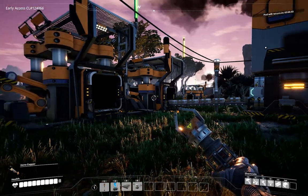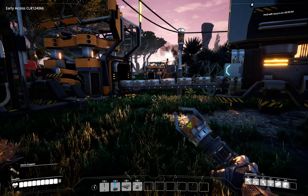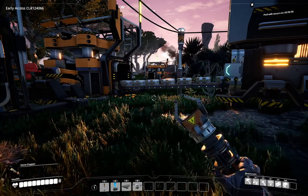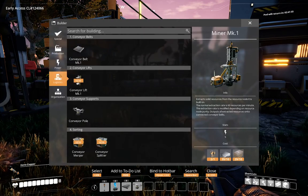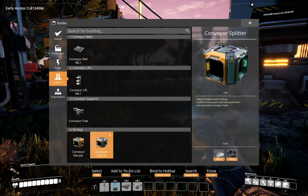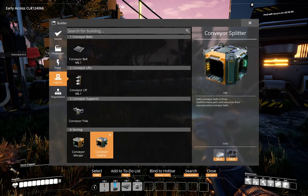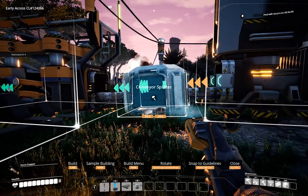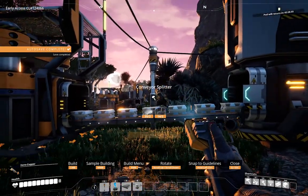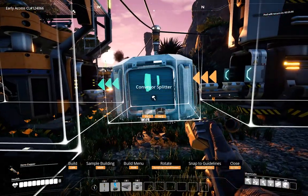Welcome back for video number two. We're going to split this belt - we'll hit Q to bring up the logistics tree. We've got some new items to explore. To split our conveyor we need iron plates and cables, both of which are in inventory. You'll see it snaps to the belt, which is exactly what we want.